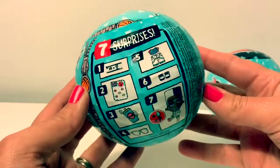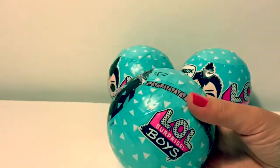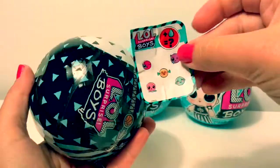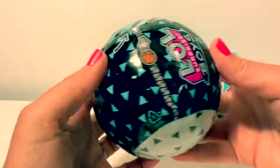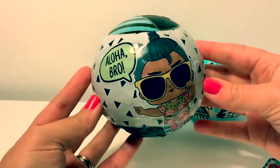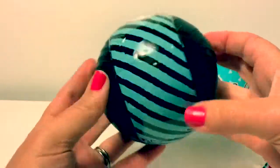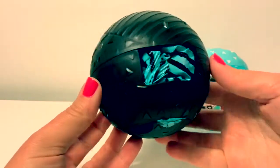With these LOL boys, you get seven surprises. First we have a sticker and it says Dance Off. Now for the second layer — here's a sticker. Here's the third layer, this one says Sup Dude. Here's another layer, this one says Aloha Bro. And another layer, this one says Want to Study? This ball is black.